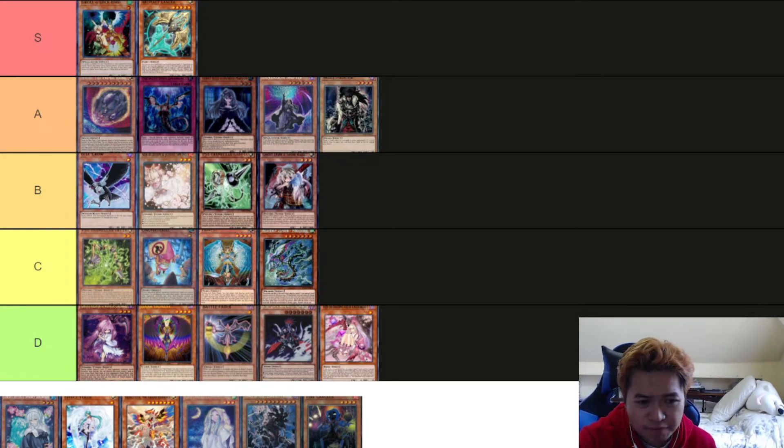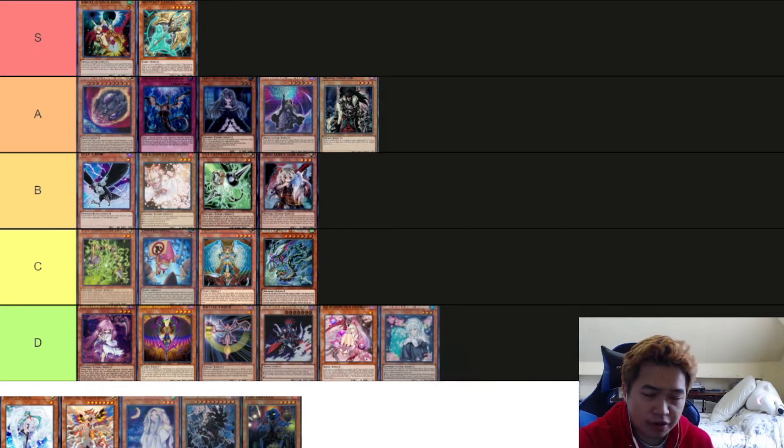Next is Spooky Dogwood. I'll put this in D tier. It's very good during time, but there's another card I'm going to talk about that explains more into why Dogwood's not that good right now.